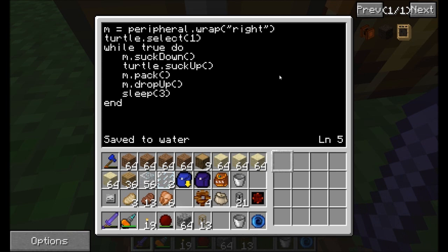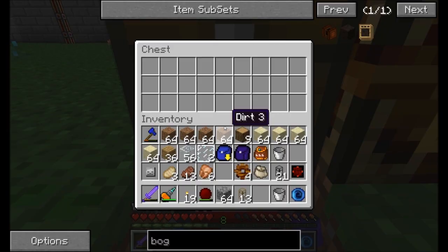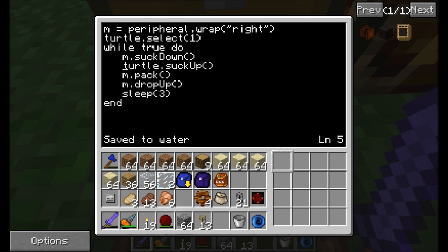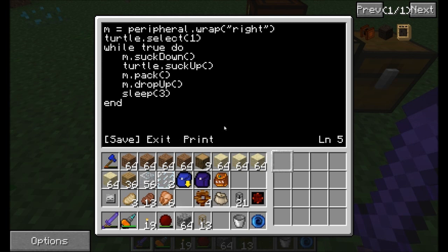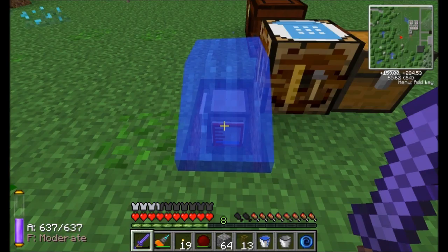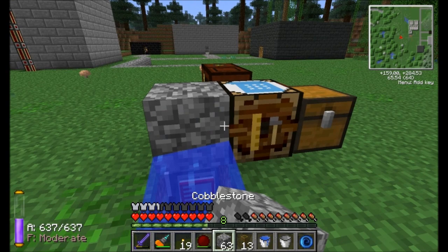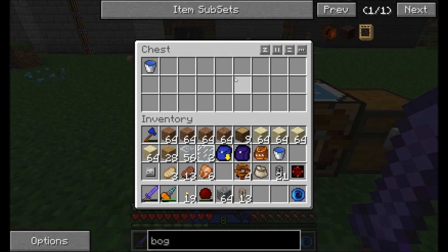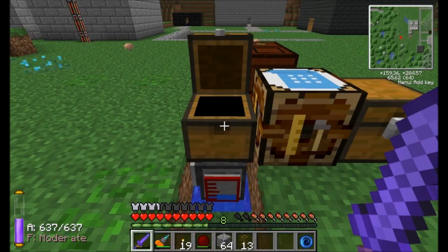Here's a very simple program — it's going to connect to the tank on the right, select inventory slot one, then continuously loop doing the following: pull liquid from underneath, put it in the internal tank, pull the first item out of the inventory above it (this chest will only ever have a bucket), pack water into the bucket, and then put the water bucket back up above. It'll sleep for three seconds and then repeat. Let's give it a shot. All I've got to do is run the command 'water'. It needed to be turtle.dropup, not m.dropup — so let's try that again. Put the bucket in the chest and run the water command, and it's going to put the water bucket back in the chest and every three seconds it'll repeat and try to fill the bucket a bit more.